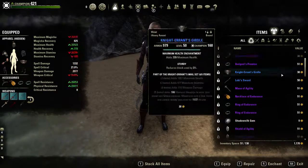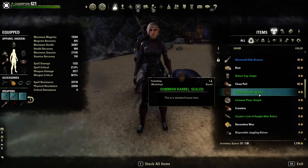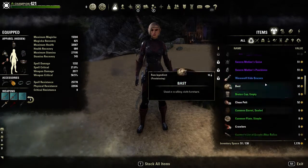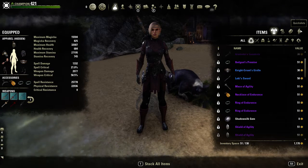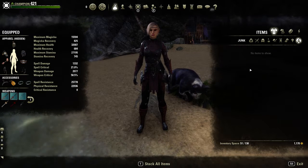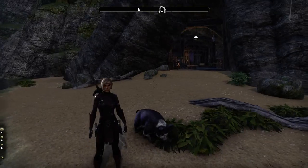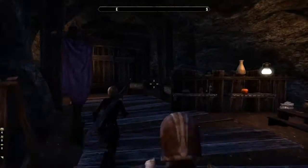And then anything that you want to sell, you can set as mark as junk, and it'll automatically sell it when you get to the merchant because it knows that you have that set to mark as junk. But I don't do that a lot of times — I actually like to keep my stuff visible so I can see what I'm selling when I go to the merchant. It just makes it a lot easier.